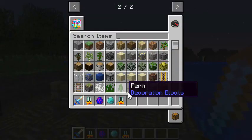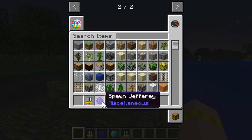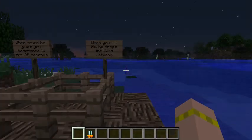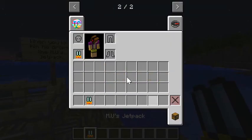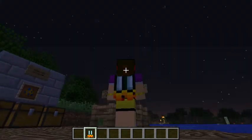And to use the jetpack — hold on, I'm going to clear this stuff out. There we go. And it shows fire, like fire coming out.